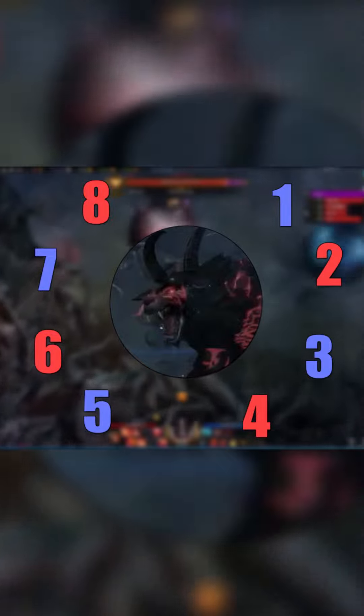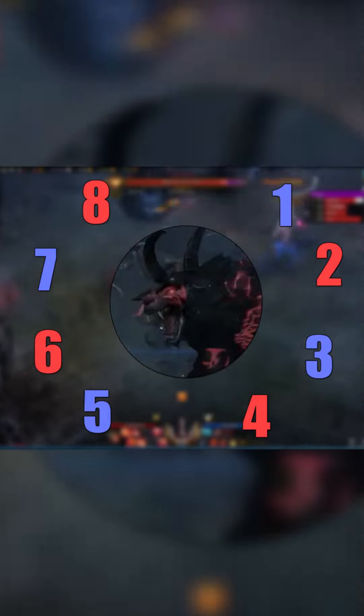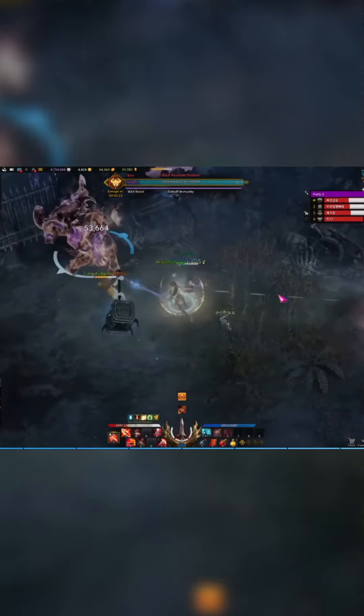You can skip the stagger check by having the Raid Leader use Wei for bonus stagger, while the other party members kite their orbs. After the second stagger, the boss will recombine with all abilities as you finish the fight.